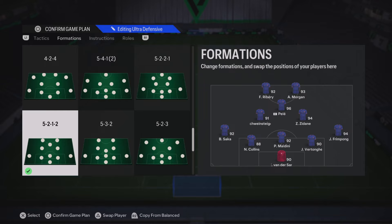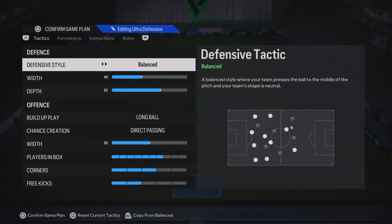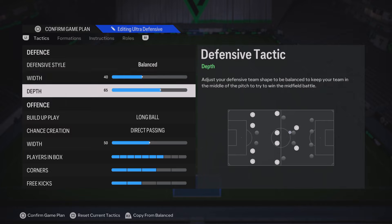Starting off with the 5212 — the 5 at the back does not automatically mean it is a defensive formation. It's actually a very attacking formation. Starting with the in-game tactics, we're going to have defensive stall on balance. That's the same across the board — it is the best defensive stall in the game.